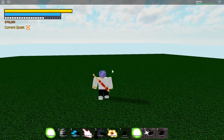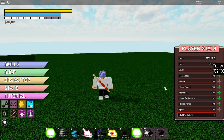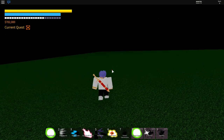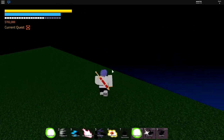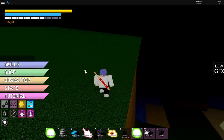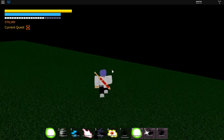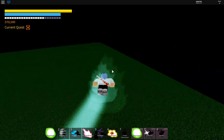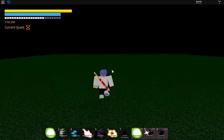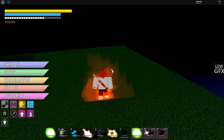Then we go over to Super Saiyan God. Just so you guys know, I'm level 432 and I'm prestige 5. In my last stats showcase video I was around level 600 and prestige 4, so now I'm a lot stronger. With Super Saiyan God my melee damage is 1018 — very nice and very OP.